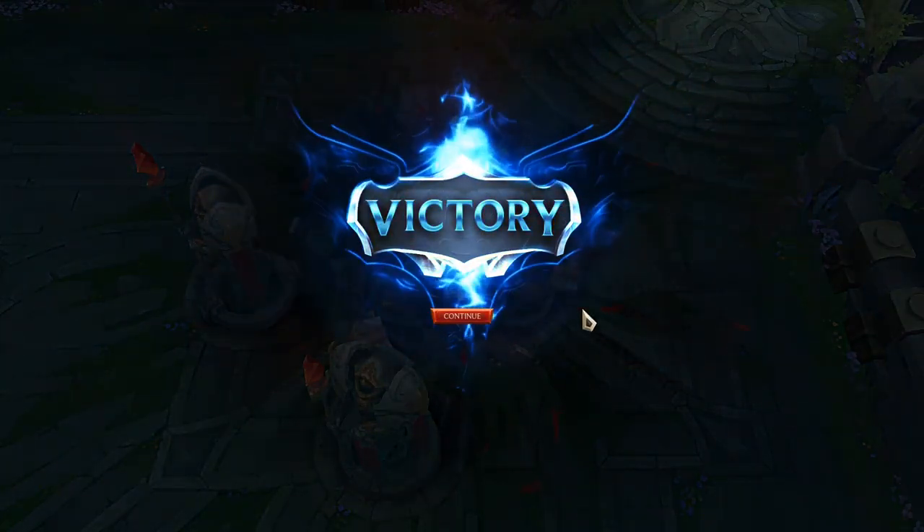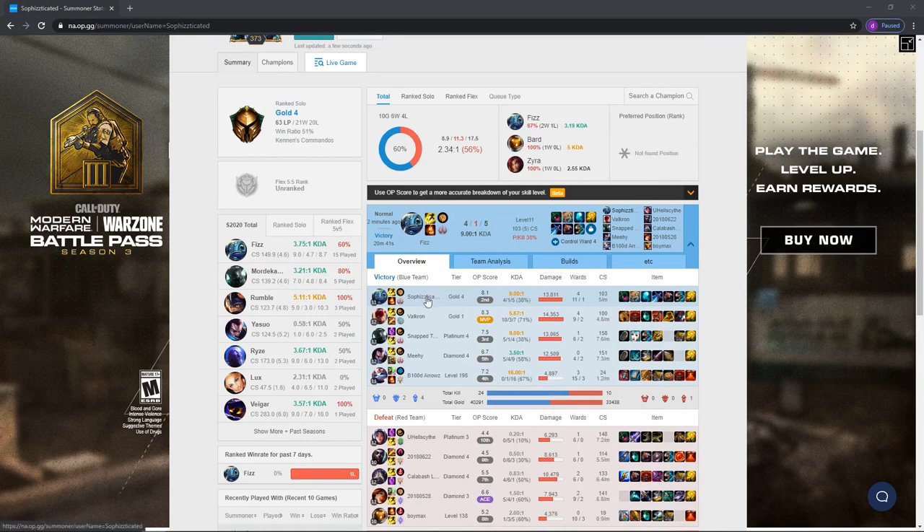Diamond-tier Kassadin at that. We'll take you to the after action now. This is the after action for the game we just played against that Kassadin mid. Starting from me, I'm sitting at Gold 4, about 60 LP. I haven't played much ranked in a while — I've had some issues in my personal life with my grandmother, so I'm taking a lot of time spending some time with her. Our jungler was Gold 1, we had a Platinum 4 top lane, a Diamond 4 ADC in the Yasuo, and a level 198 Yumi who was really good. From the enemy side: the top laner was Platinum 3, the jungler was Diamond 4, the Kassadin was Diamond 4, the Misfortune was Diamond 3, and they had a level 138 Bard. Overall the game felt really, really solid — very good laning phase against Kassadin in my opinion.